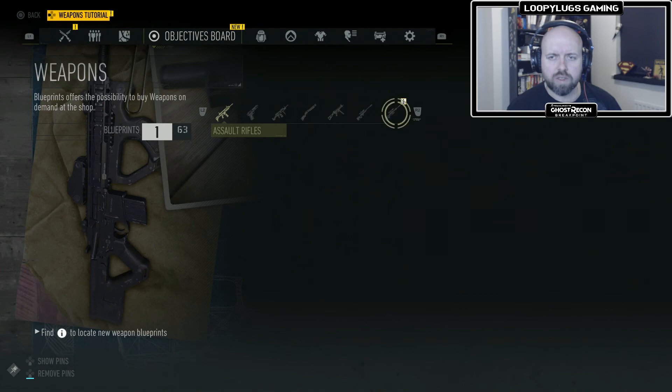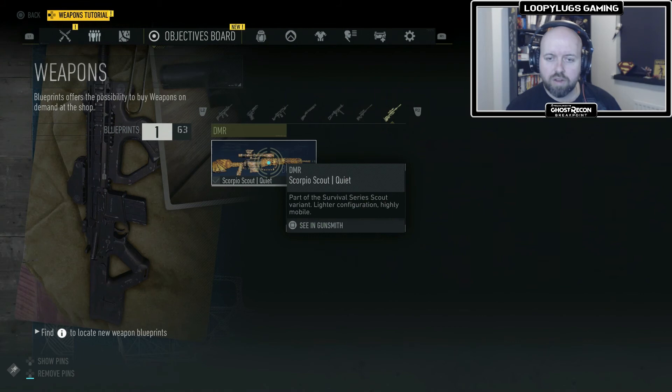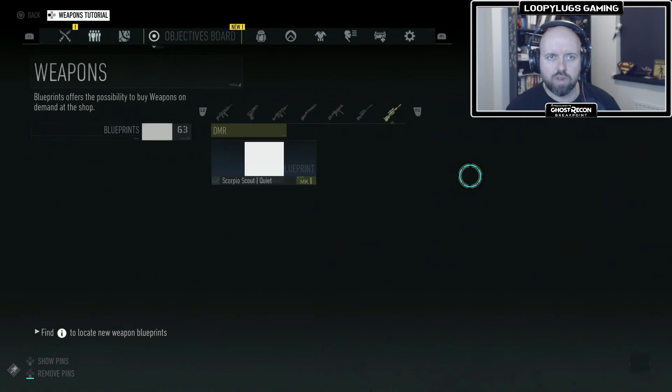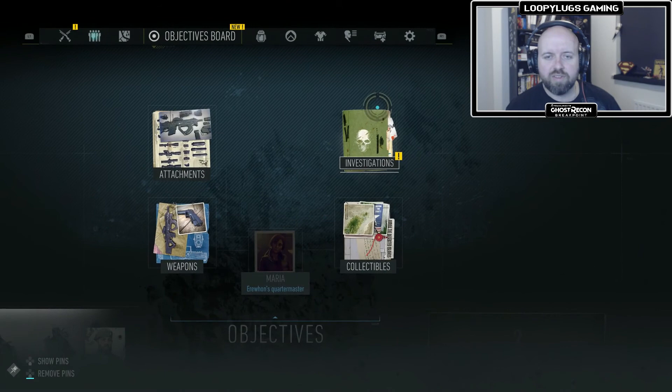What's this here? New Scorpio, part of the Survival Series Scout Variant, lighter configuration — that's quite cool. This is a tutorial. I thought that was a gun that we could get or just have just now.